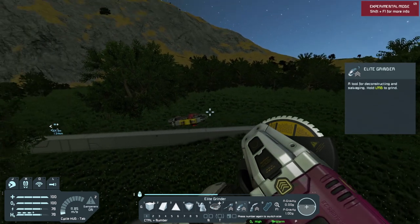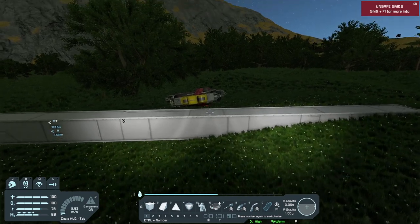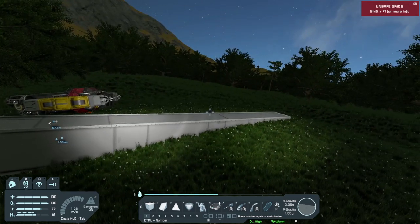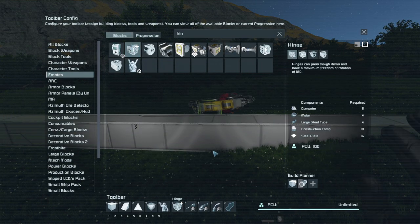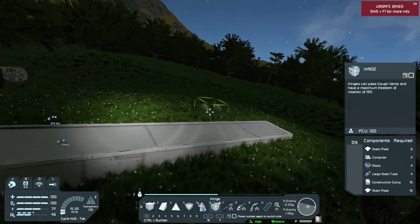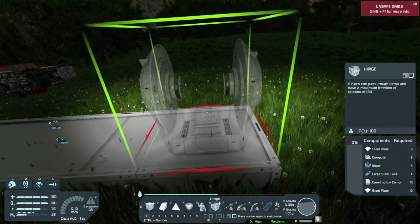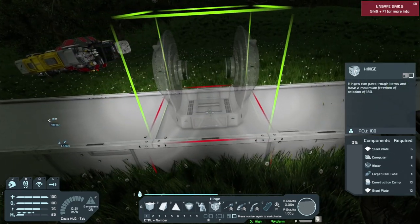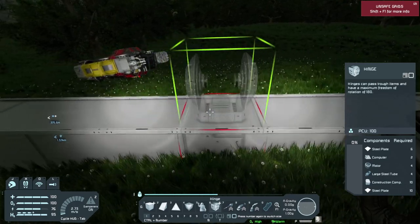So we're going to go with pistons and hinges. This is a design I tried to do a long, long time ago but I couldn't get the damn thing to work. Hopefully now I can. First thing we're going to need is hinges — we need to figure out the spacing and how to set these all up. I need to make a little bit of space. This is going to be our backstop so we're not hitting the ground. So: hinge, piston, piston, piston, piston, hinge.